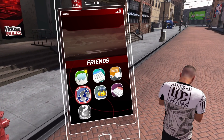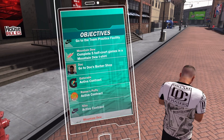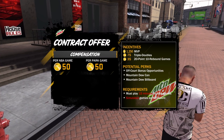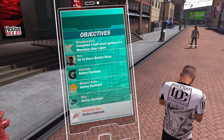Check this out — I go to my objectives and you want to get the contracts, man: Mountain Dew, Nike, Gatorade. Look at those incentives. I won MVP, I get triple double, I get 20 points and rebound games easily. I already have the Mountain Dew can, I already have the Mountain Dew billboard, and the off-court bonus opportunities. I get those — that stuff legitimately adds up.